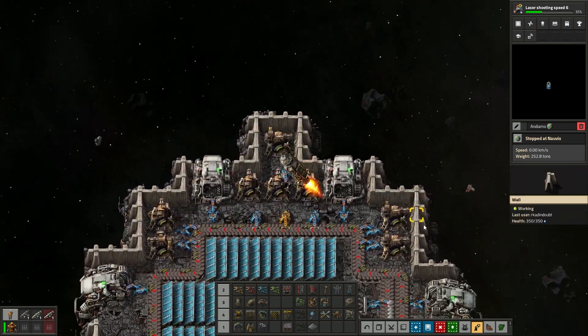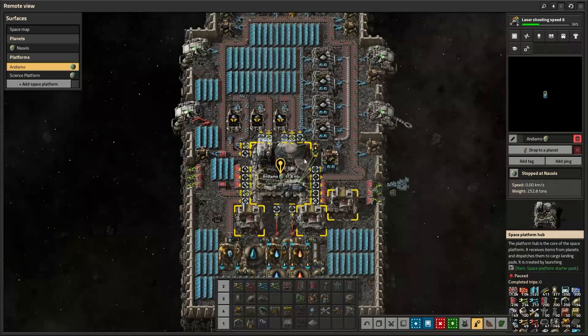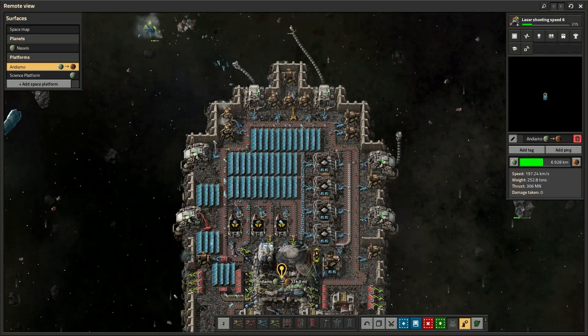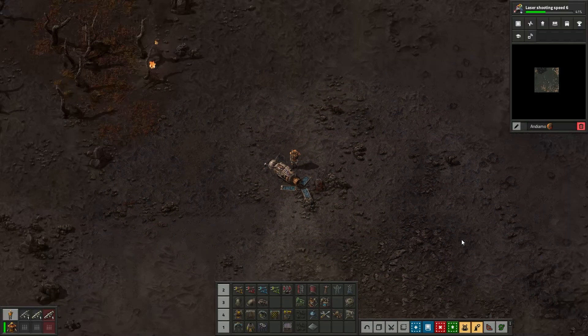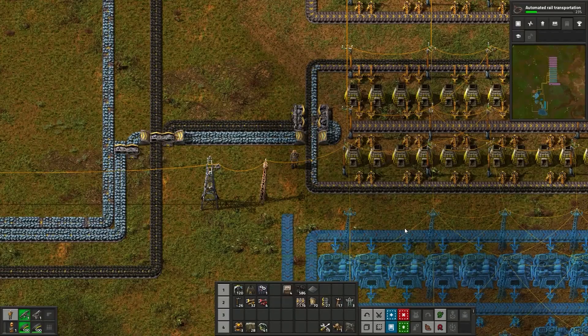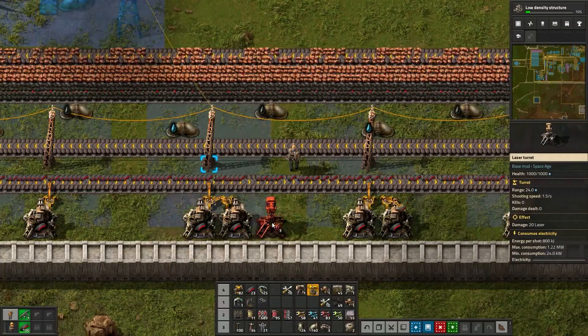Get everything out of your inventory and ammo too, and travel to your space platform. I've decided to go to Vulcanus, so I get that going — and there we go. Now you just wait to make sure you don't explode. If not, you land safely on the planet and welcome to Factorio mid-game. If you've made it this far, congratulations — you have essentially beaten a slightly quicker version of vanilla Factorio, and you're ready for the new puzzles and challenges of the space age expansion.